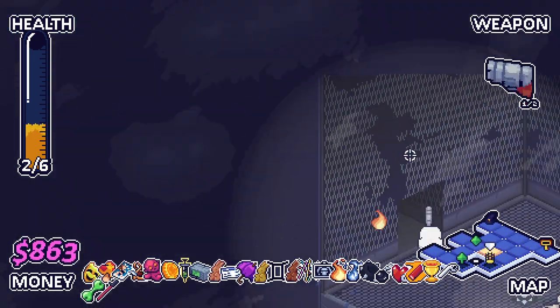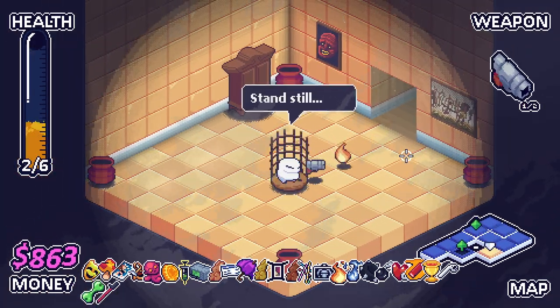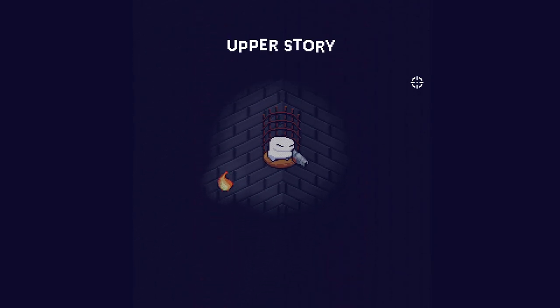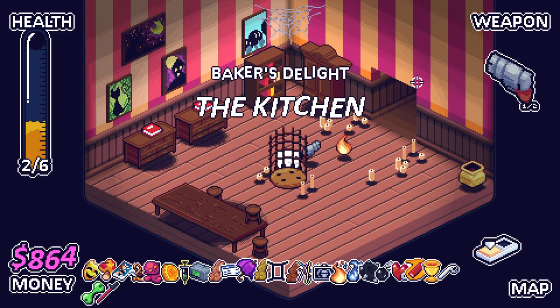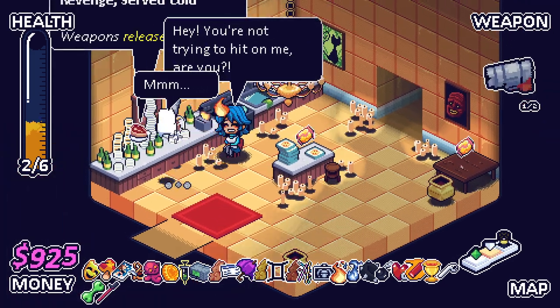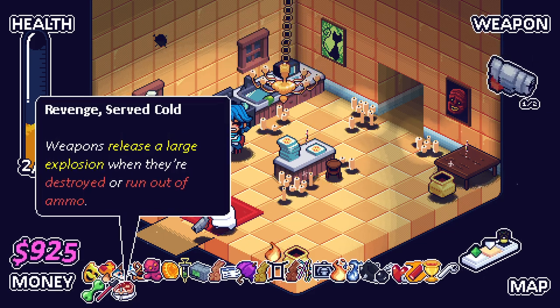I'm a little bit worried about my current HP. I'm hoping this is the kitchen this time. Should've popped all those red ones really. I'm hoping this is the kitchen this time, but I think it's going to be the bank again. Brick pots for extra money — I've been doing that religiously. The kitchen — yes! Weapons release a large explosion when they destroy or run out of ammo.